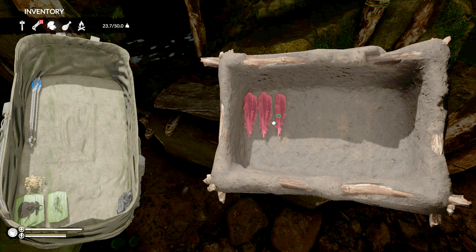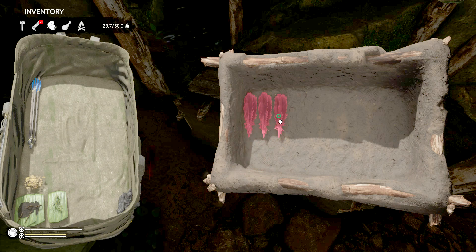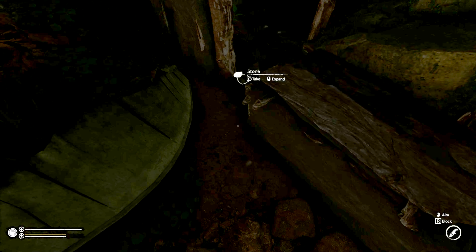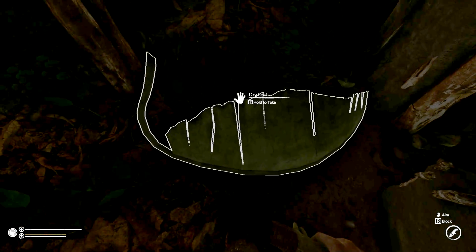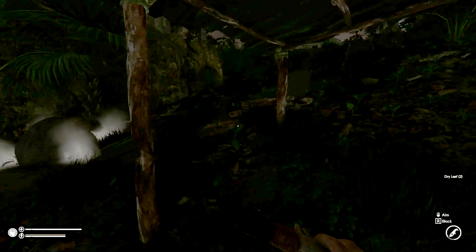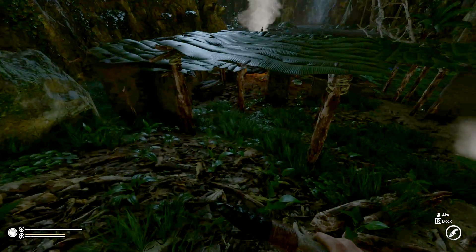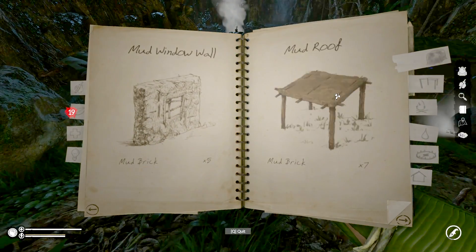We got another storage crate completed. There are tons of feathers — I don't think I'm going to need this many, especially since we got our arrows back last time. That was pretty nuts. Grab that dry leaf from that beautiful banana tree which I destroyed and feel very guilty about getting rid of.